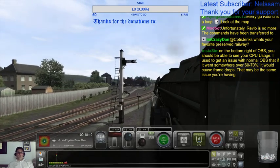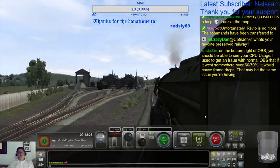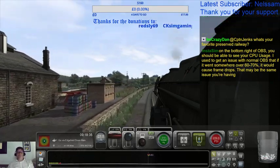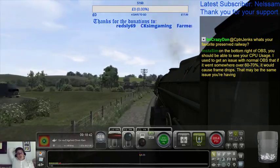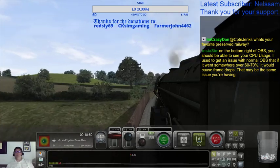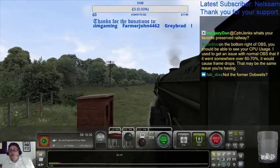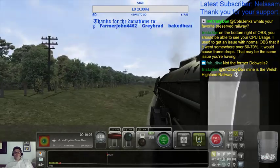Let's put some water in. What's my favourite preserved railway? I think everybody in the chat knows what my favourite preserved railway is - it's the Severn Valley. Bottom right in OBS we should be able to see your CPU usage. It's 21%, 53 frames per second, 3,268 kilobytes per second. No dropped frames, 53 frames per second. Oh, that's okay.